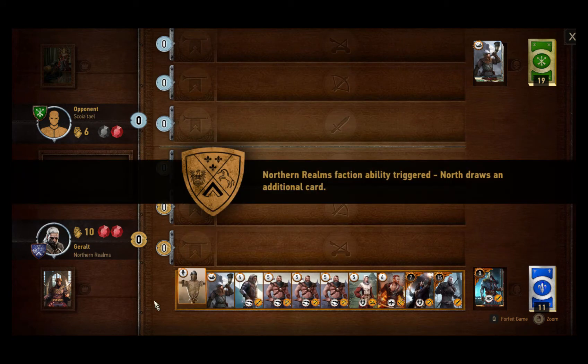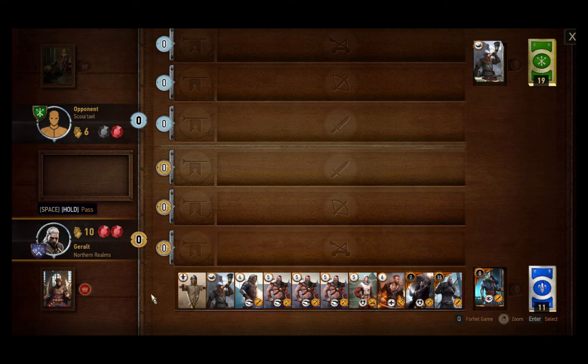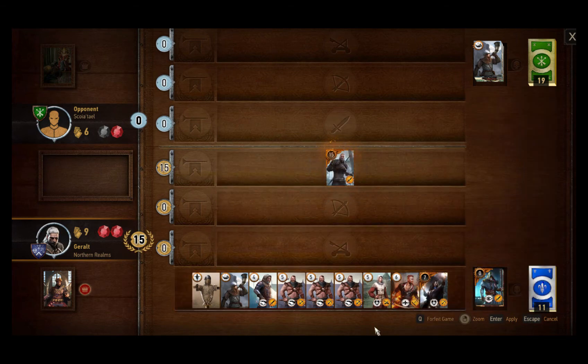I think Koitel's ability to choose when you go is the weakest ability out of all the factions. Anyway, in this case our goal is to play out our dragon hunter combo, which is susceptible to the Scorch card, so we want to delay as much as possible before playing it. Let's start with Geralt.